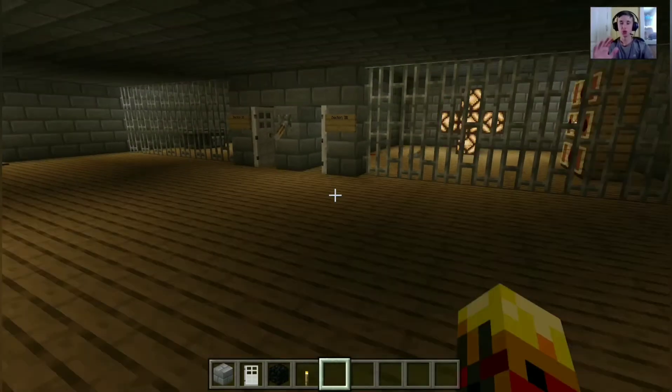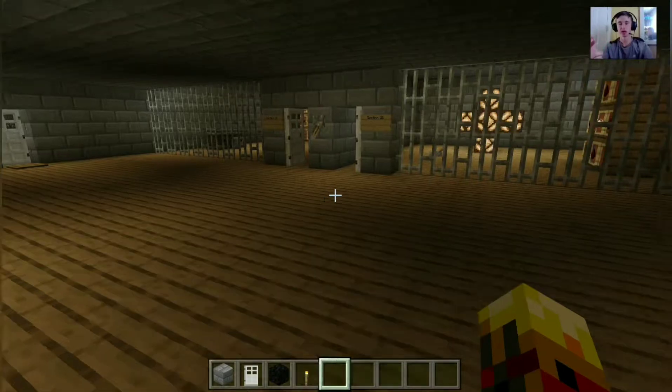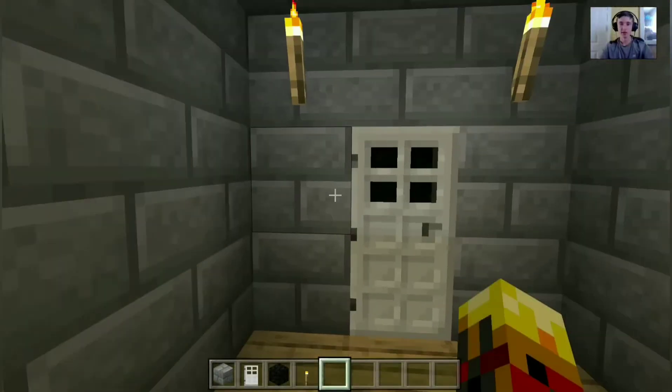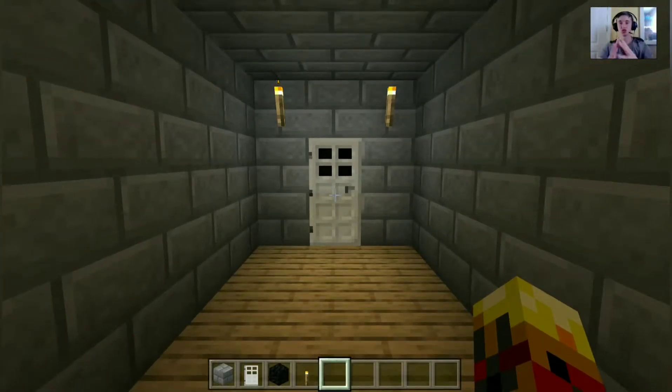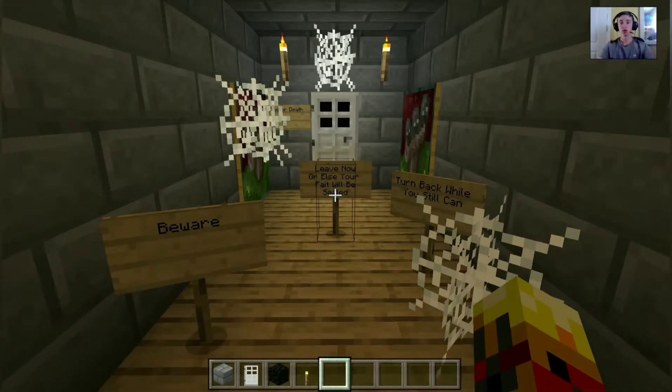If you want to skip this part you can, because I just did the video about the observer block and the redstone lamps - that was pretty easy, right? Moving on to our next part - this is where we're going to put new blocks, new inventions, and traps; we'll be building new stuff. But this other part is where we're going to be doing a mob section - we're going to teach you all about new mobs, new entities, everything new.